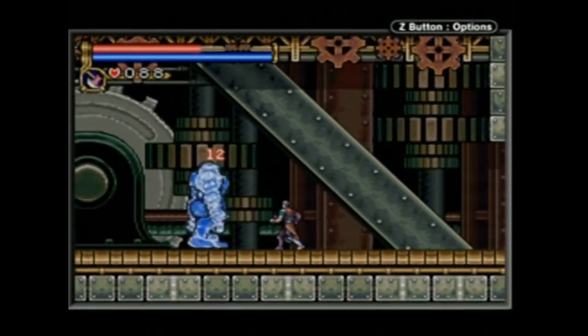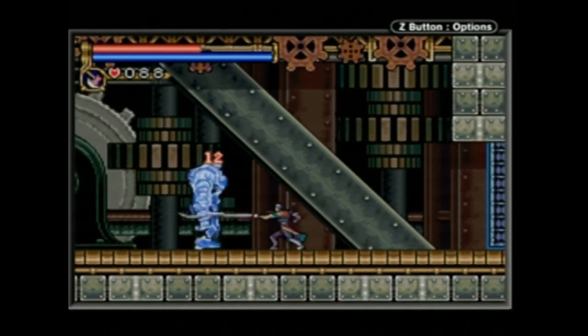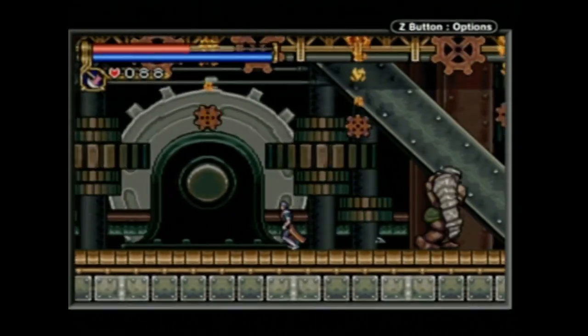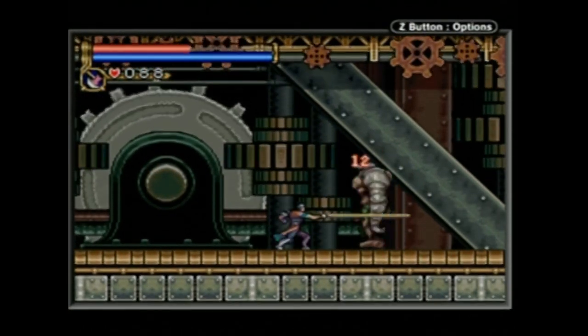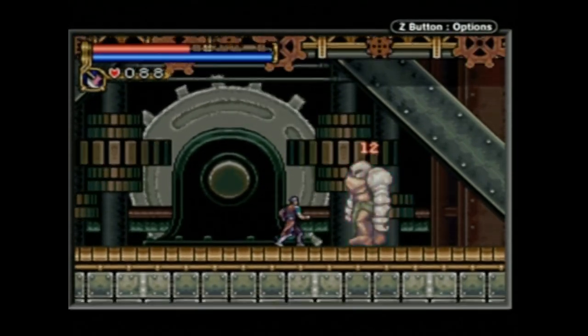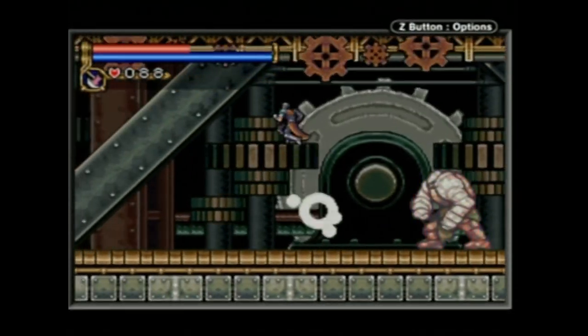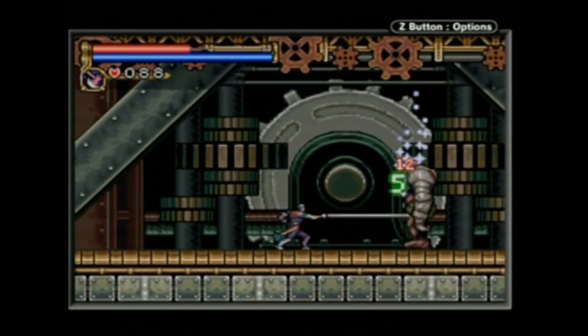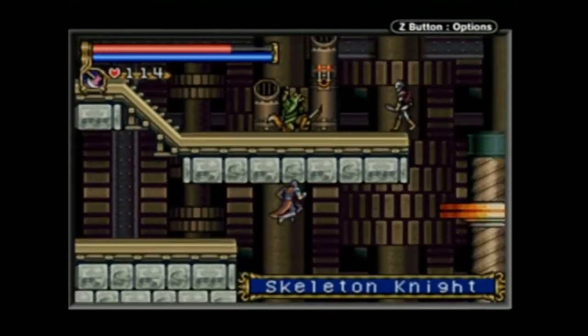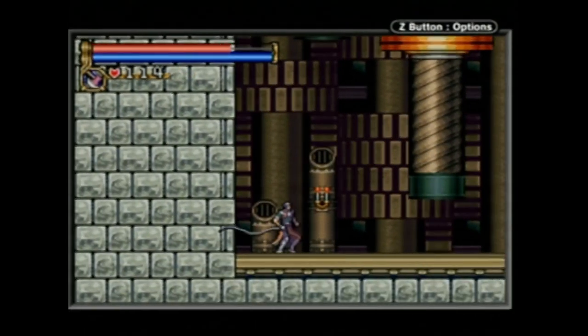I would have solved this by simply eliminating Nathan's slow walking speed and totally replacing it with the dash upgrade when acquired, so that pressing and holding the D-pad once allows dashing by default. Symphony allowed Alucard to move at an intermediate speed between Nathan's walk and dash that worked just fine. I think a single medium to fast movement speed is really sufficient for a Castlevania game, but especially for a GBA game with limited buttons to work with.